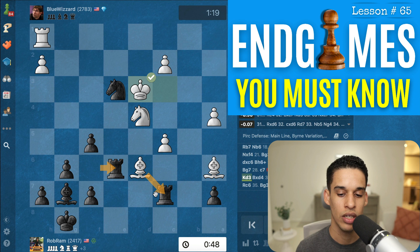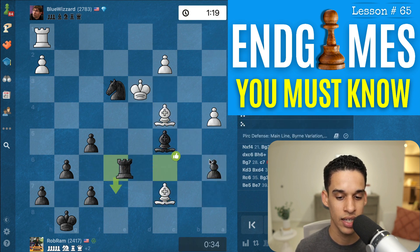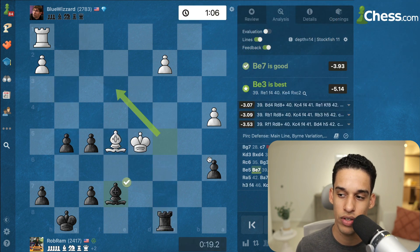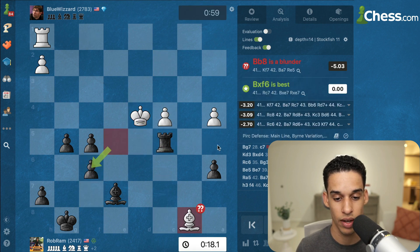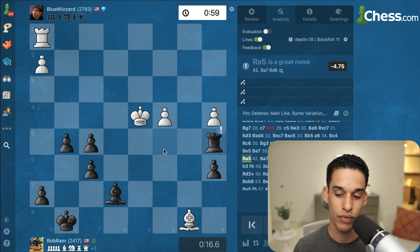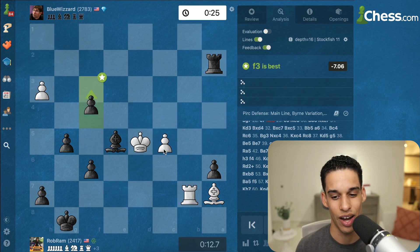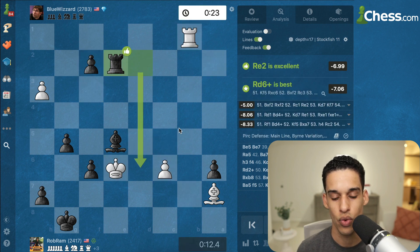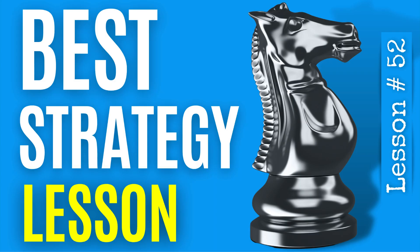I'm paying attention to the endgame even if I give the exchange back — is the resulting endgame easy to win? The evaluation is 4.87, then 5-point-something — definitely easy to play. But there are still blunders: f6 is a blunder because of a deflection — they could have taken on f6 and my rook would be hanging. With only a few seconds on the clock I didn't see it. But from that moment on, the pawn is gone, check, and after rook e1 the game is over. I'll leave it here and see you in our next lesson.